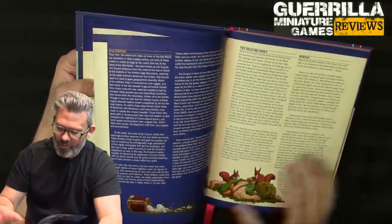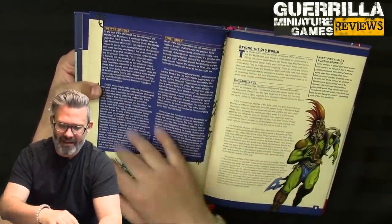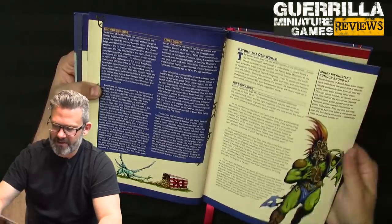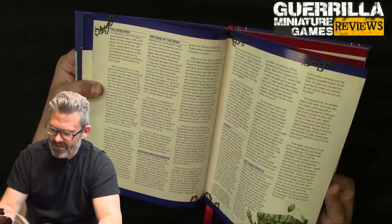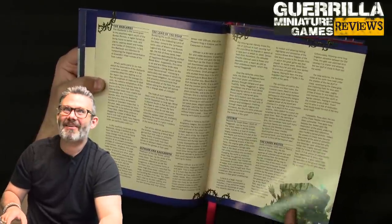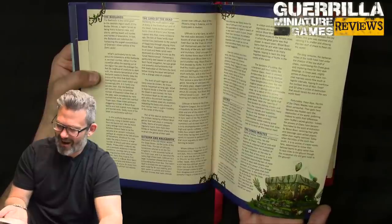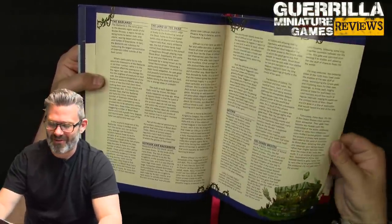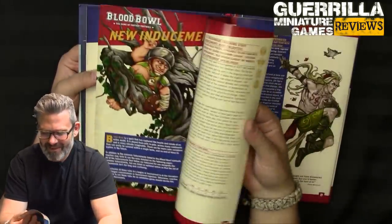We get a whole bunch more background expanding on the lore, including all the different areas where the game is played: Alphamar on the World's Edge, the Dark Lands, the Badlands, Lustria, Land of the Dead, the Chaos Space. I love this — there's a lizardman dais inscribed with people playing Blood Bowl. I love how goofy the Blood Bowl universe is, but at the same time it takes itself so seriously. If you're gonna commit, commit.